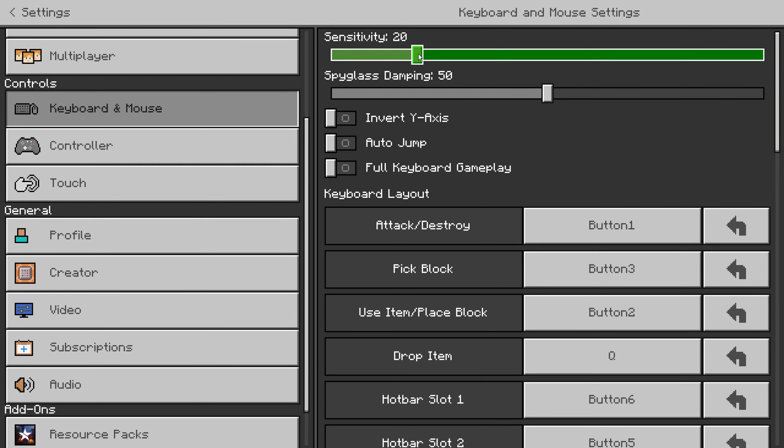What I mean by that is it's incredibly useful to be able to time click. Time clicking is not just clicking twice — it can be clicking four times, eight times, twelve times in one hit. What this does is it improves your hit registration to the point where you can combo incredibly easily without much effort in terms of clicking your mouse.